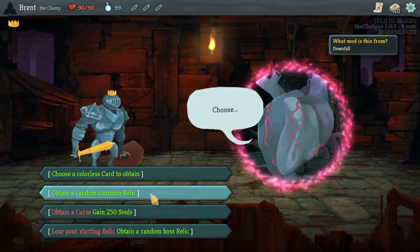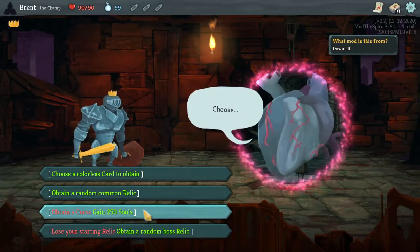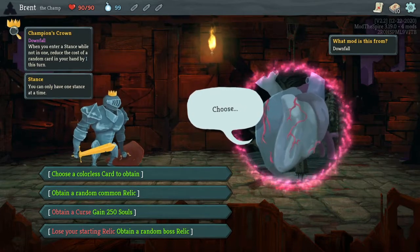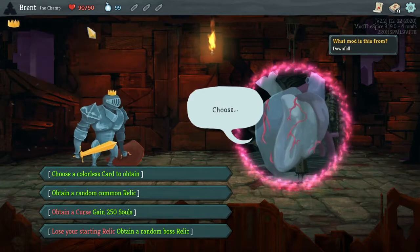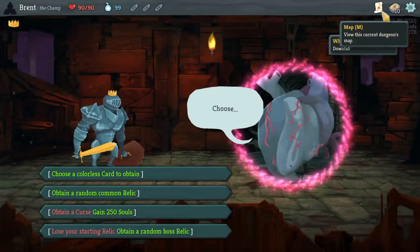Okay, colorless card, random common relic. Curse for souls or lose our starter. Reduce the cost — okay, I kind of like our starting relics. Pretty good because you are entering a lot of stances.